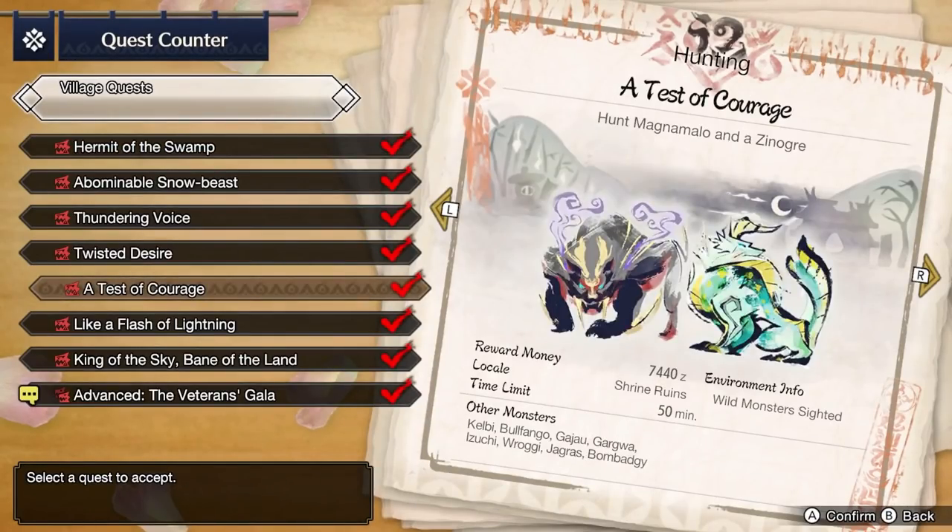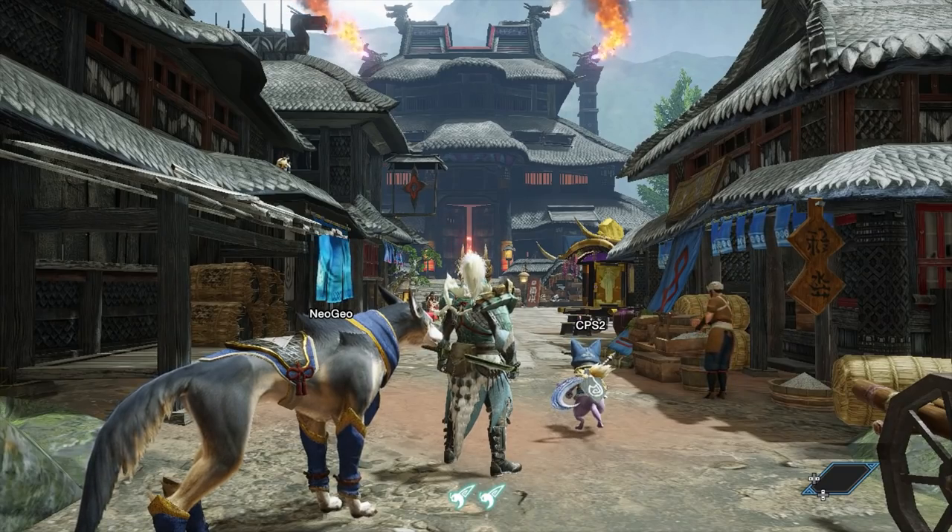You can technically get an upgrade to Magnamalo's weapon at this point. You will need a commendation, which is from quests such as A Test of Courage. You can do this now if you're using Magnamalo's weapon and want an upgrade. You're free to skip this and return to it later.